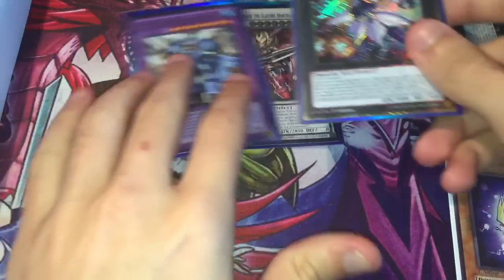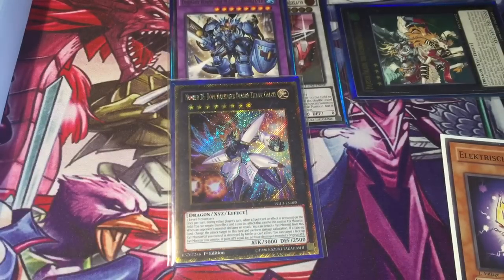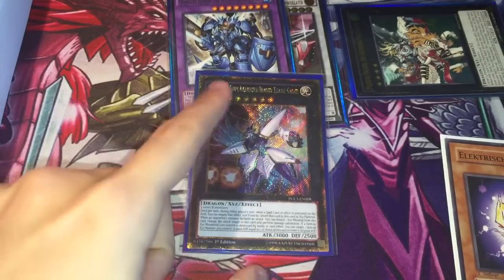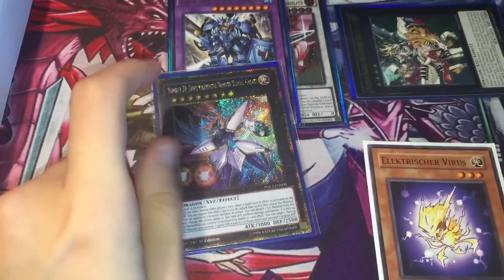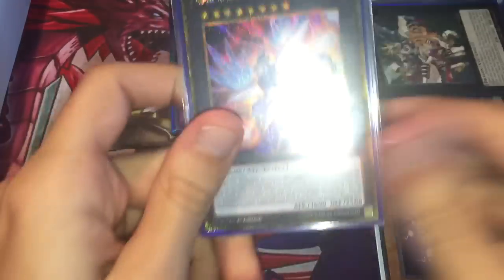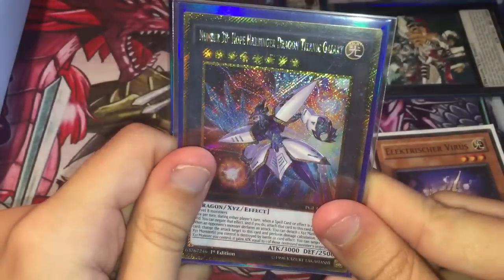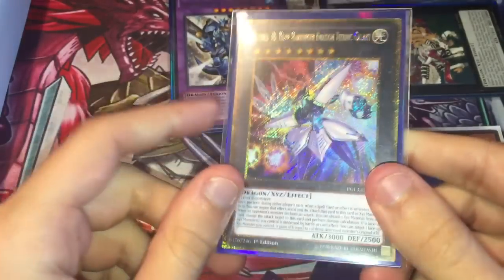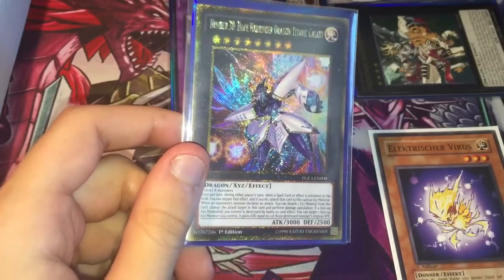I think it's really solid, and even if they make Hope Harbinger, there are very few cards — you'll have to dedicate at least a couple cards to get rid of him. They're usually gonna hold him for something like Draco Faceoff or Wavering Eyes, especially in the mirror match. A lot of people aren't necessarily main decking Regeki, and if they side it, they'll usually just side it going second, right?